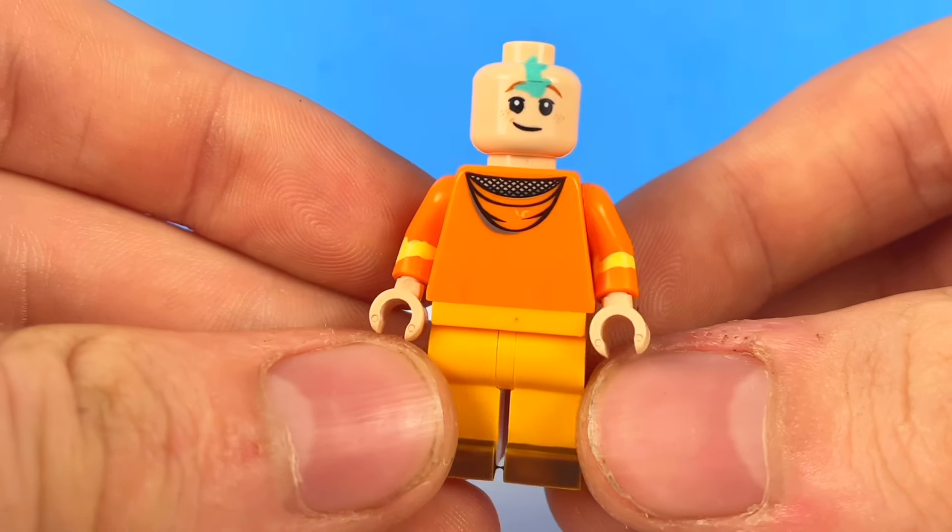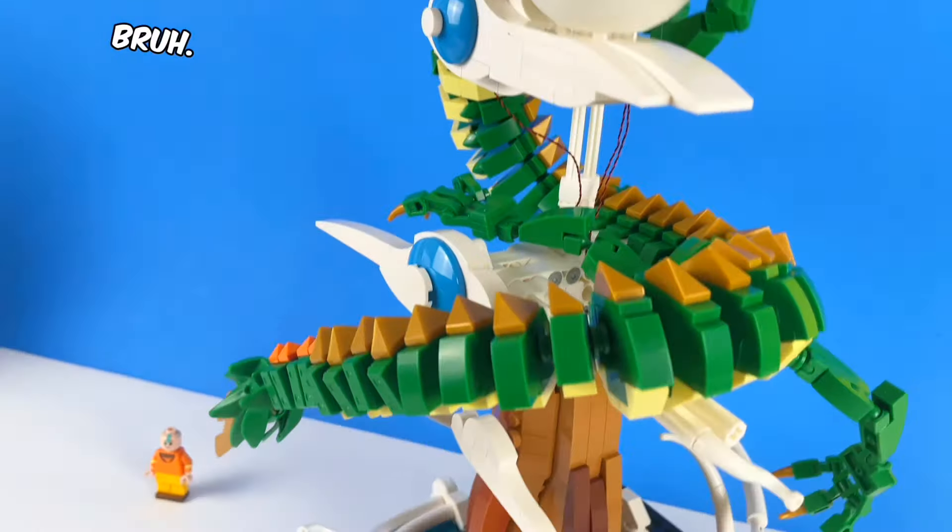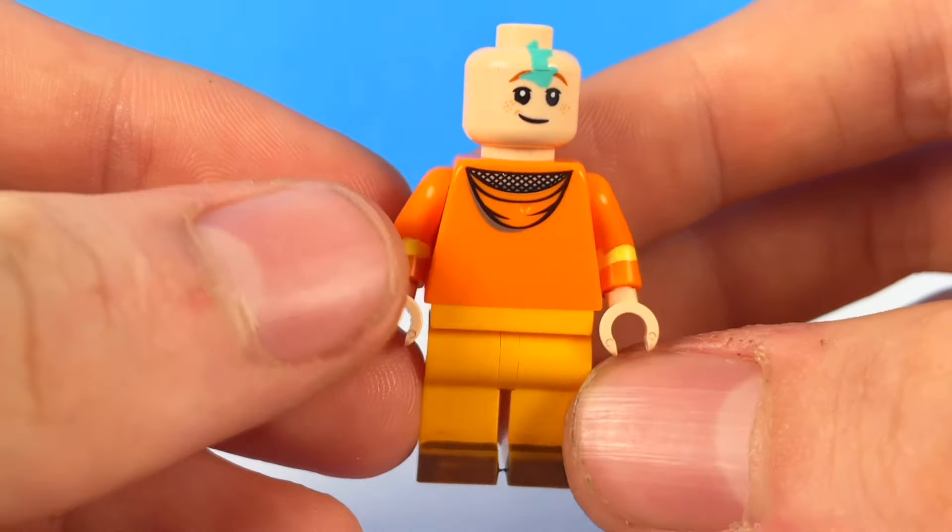For the last three minifigures, here's Aang from Avatar: The Last Airbender. I thought a dragon looked really cool beside it — it fits the theme. I painted his blue arrow on his head, which turned out good.